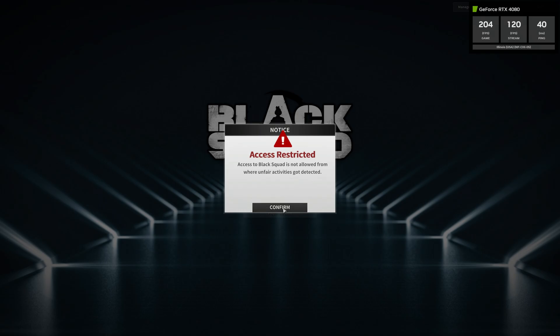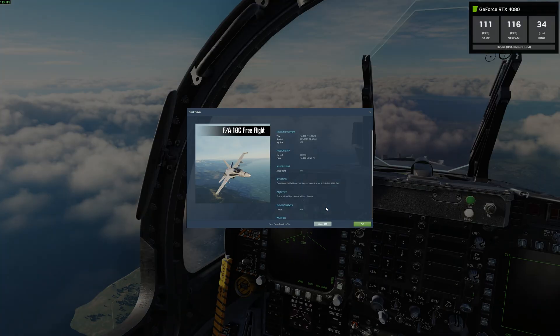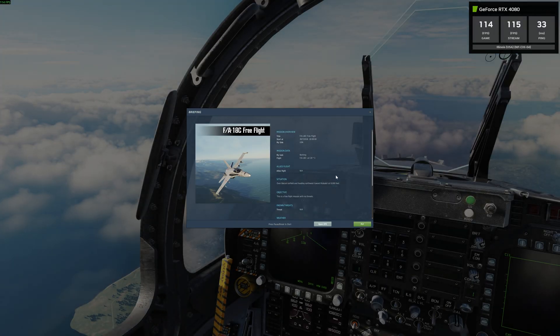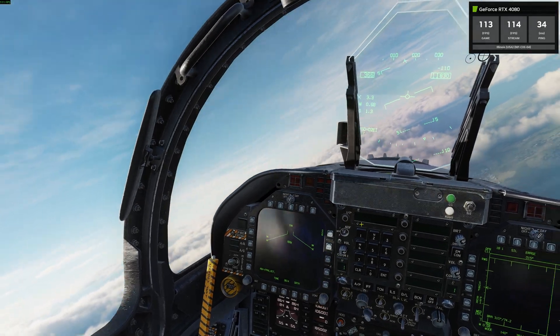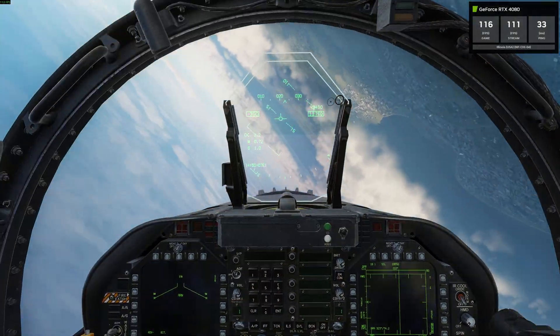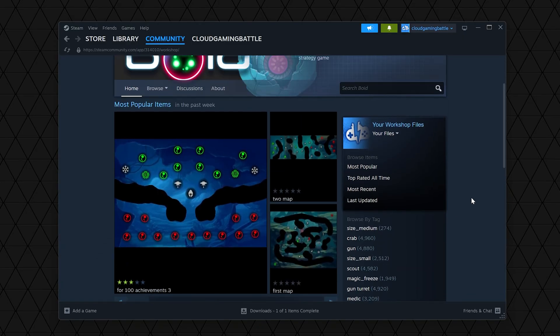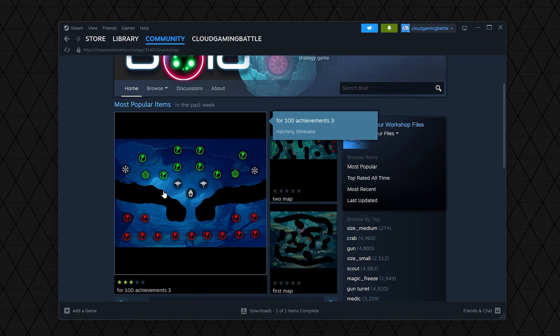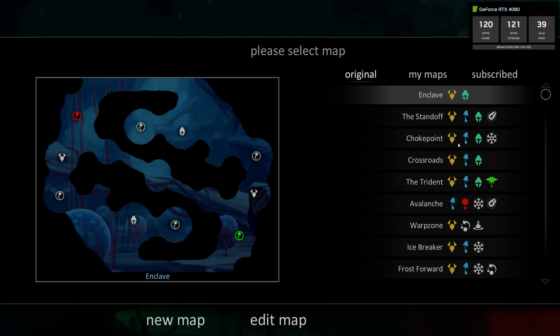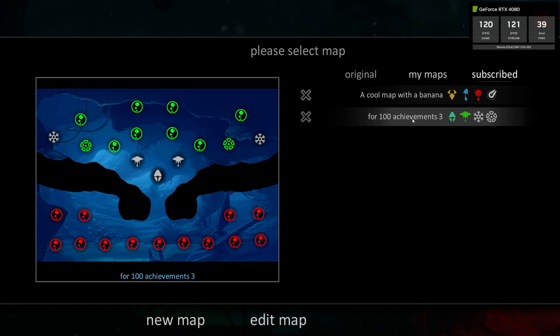Other games we tried, like Boyd and DCS, did run. DCS, including DLC like the F-18, worked pretty well — I'll have another video showcasing DCS soon. As for Steam Workshop mods, the answer is yes, they work. We tested the free-to-play game Boyd, added a couple of user-made modded maps from the Steam Workshop, loaded up the game, and there they were. We can't guarantee this works for every game, but it worked for us — let us know if others have worked for you too.